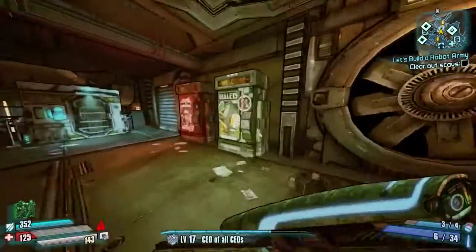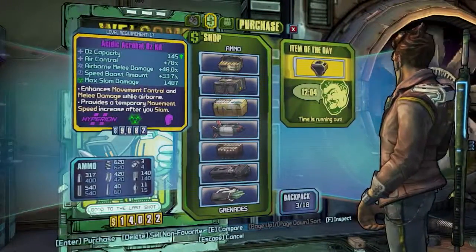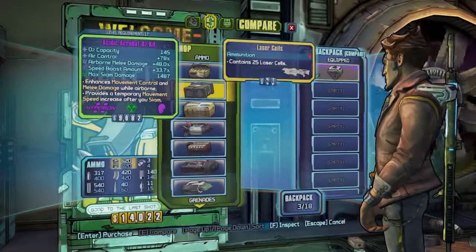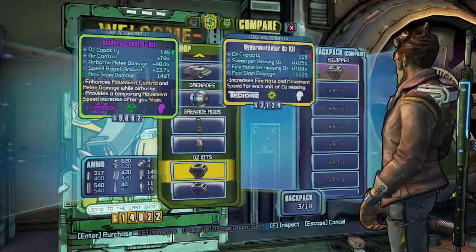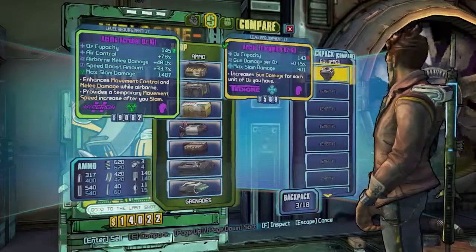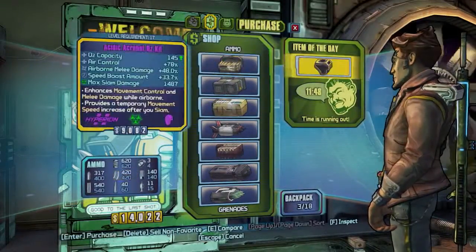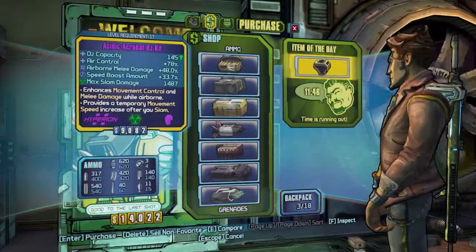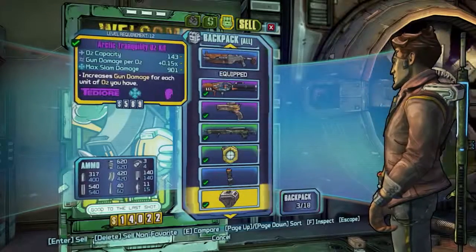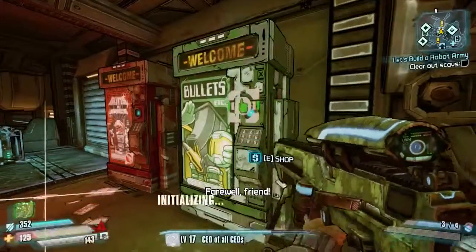Anything in these ones? Oh, a new O2 kit - max slam damage 14. Let's compare that with mine. That's a good O2 kit but... I want to compare it with mine. Let's have a look - 145 capacity and then 14 slam. It's not that much but it's a lot more slam damage. I'm going to leave that for now because it's so much money.